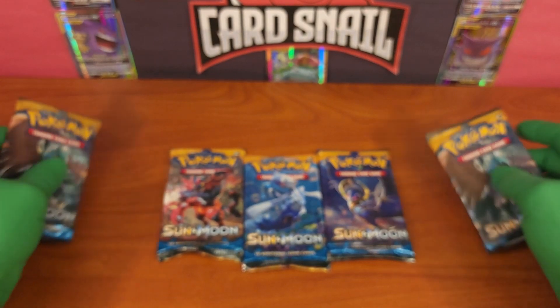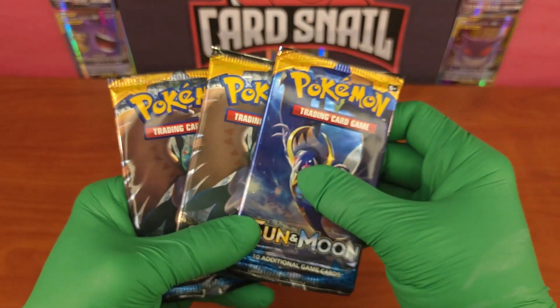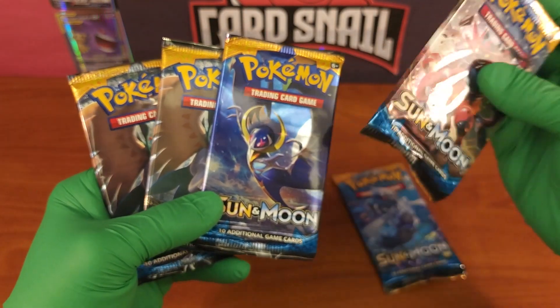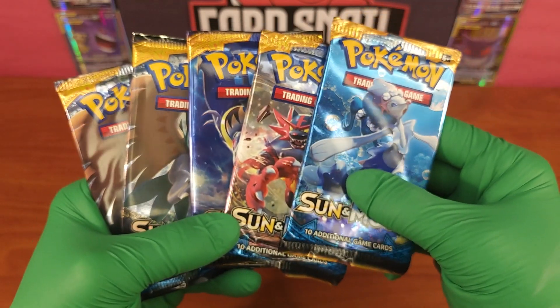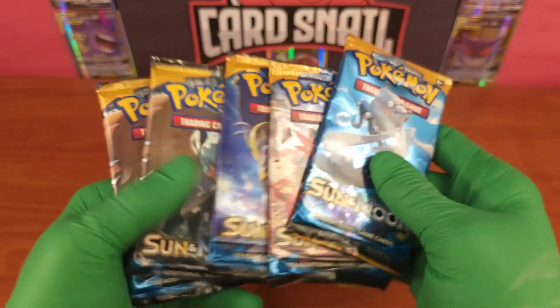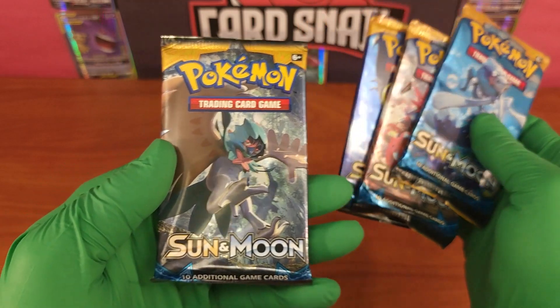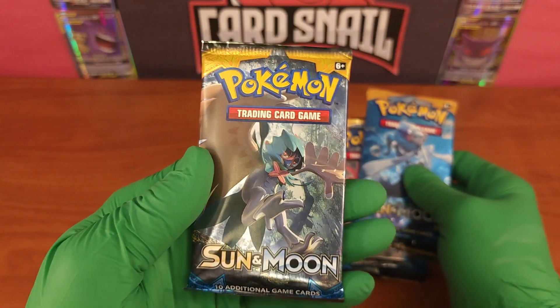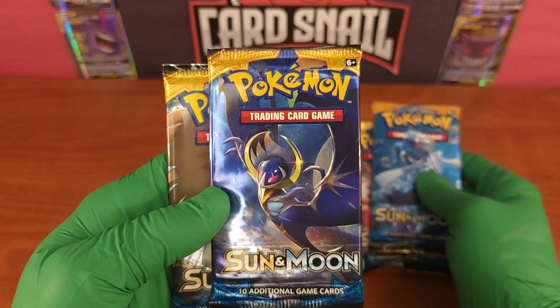Welcome back to Card Snail, and if you're new to the channel, welcome aboard. Today we are looking at the Sun and Moon base set — the first release of the Sun and Moon series cards. I got five packs here, one of every single pack art and one extra. Let's take a look at the pack arts — really nice for this set. My favorite is the Incineroar, which we'll get to.